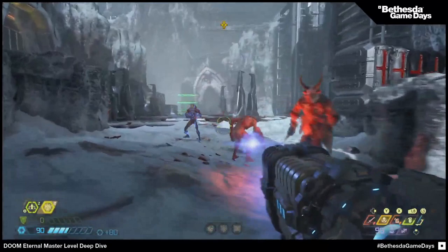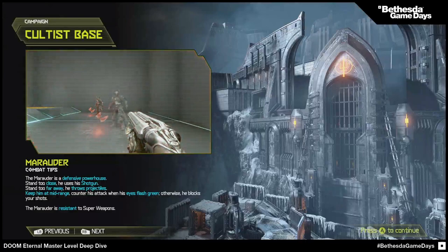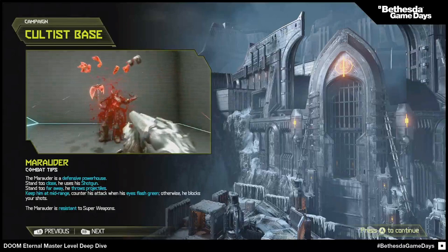So the only way you can hurt him is if you stay at a medium distance and get him to open up with that attack. It's a Jedi fight, a samurai fight — you have to maintain the distance like a fencing match. When he uses his axe melee swipe, he'll flash green and that's when you can hit him. But it's hard to maintain that distance, and then he'll summon his dog.